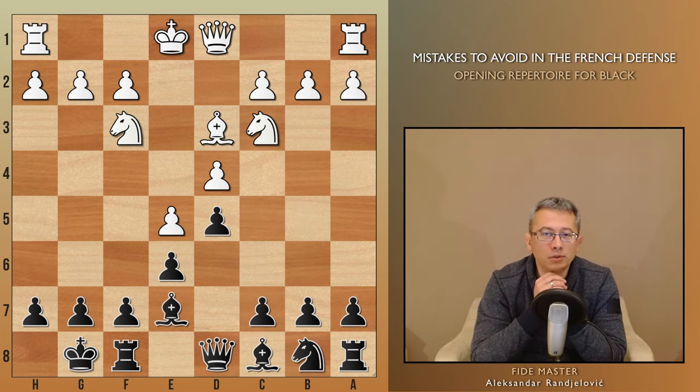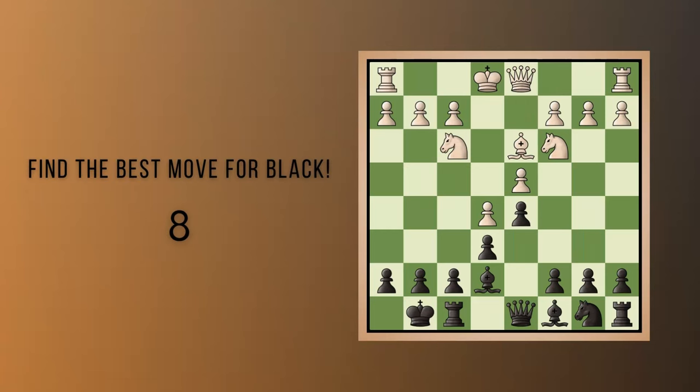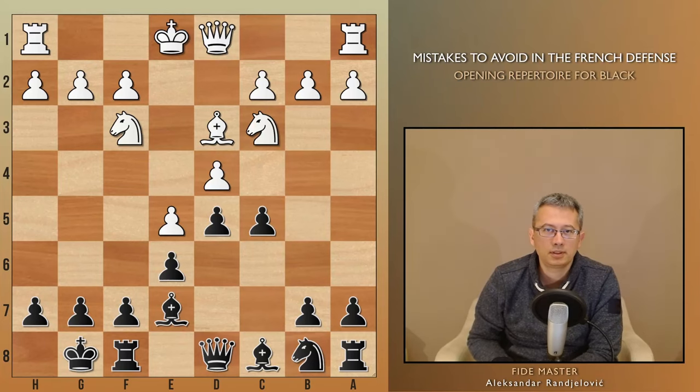Surprisingly, black is at this point, according to the engine, slightly better. We just need a strategic approach. When faced with a lack of space, the best course of action is to attempt to regain it, allowing our pieces to achieve greater activity. The best move for black in this position is c5. White has no good response, since their c3 knight prevents the typical c2-c3 move. Therefore, the d4 pawn is about to be eliminated, leading to a gradual undermining of the rest of white's center control.